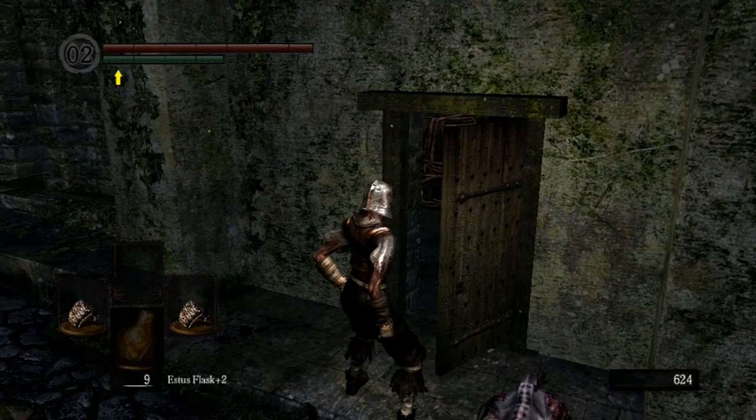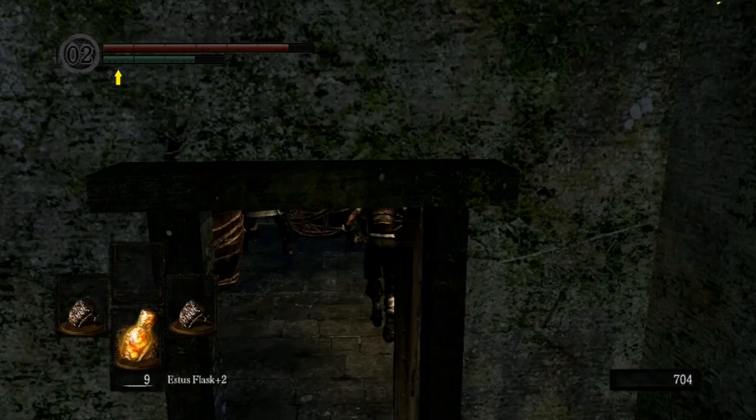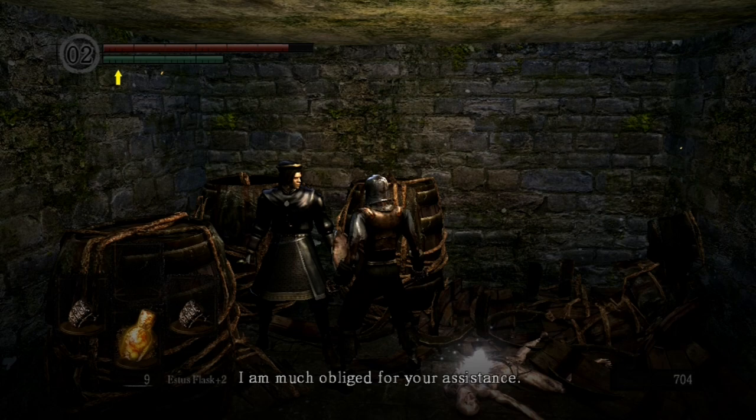Watch out for the physics-defying dog — he somehow managed to phase between me and the door. Just beat it like you beat any dog, in the game or in real life. Go ahead and rescue Griggs. You'll find the corpse trapped in a barrel next to him, so free the corpse and take the catalyst. You'll need the catalyst later on.